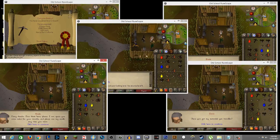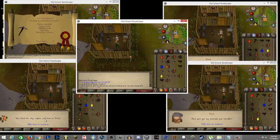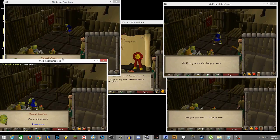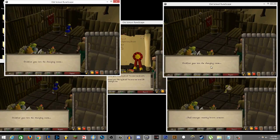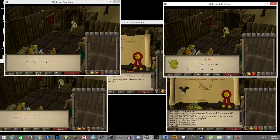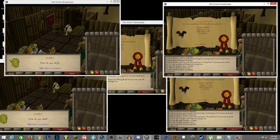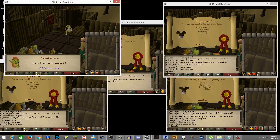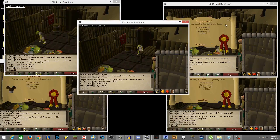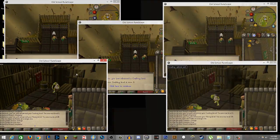We have about 50 more minutes to finish up and we should be good — we'll do this under an hour. Goblin Diplomacy is done on all five accounts, bringing us up to 7 quest points. Just to clarify for those asking: you need 7 quest points to access the Grand Exchange, or you have to wait 24 hours of playtime. I don't want to wait 24 hours of in-game time, so I get the 7 quest points — done in about 50 minutes.